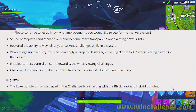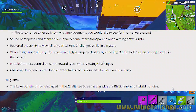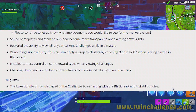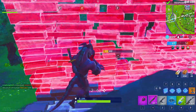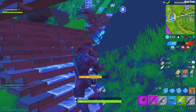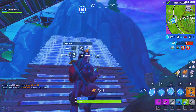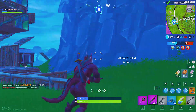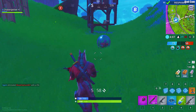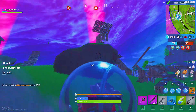UI bug fixes: the Lux bundle is now displayed in the challenge screen alongside the Black Heart and Hybrid bundles; wraps are now previewed on the highest resolution version of vehicles or weapons in the lobby; fixed console players being unable to select party assist for the last challenge in a bundle; fixed the next stage of a challenge not automatically being set to party assist; fixed animation and sound effects playing twice when selecting challenges on a controller; and fixed scrolling with a mouse in the challenge screen sometimes jumping around unexpectedly.